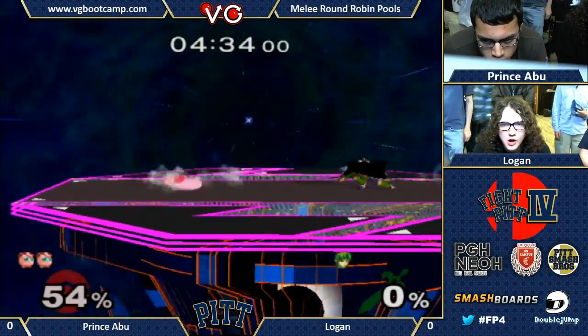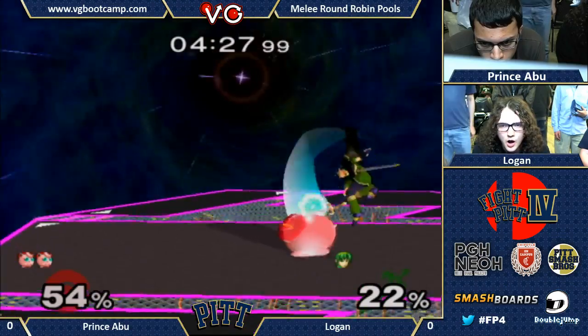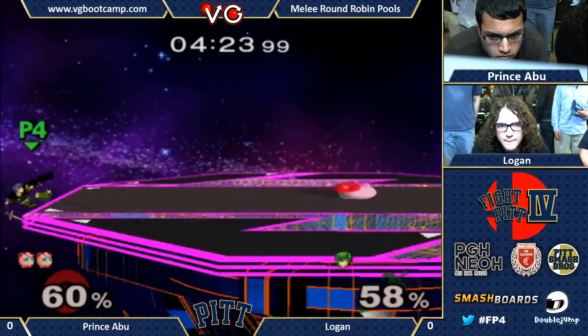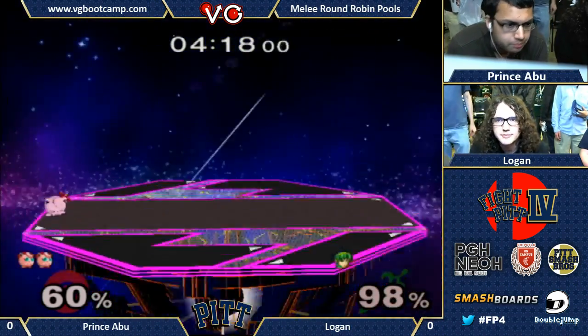Logan says, "I'm not having it. No sir." Just doing some dash dancing, feeling each other out. I think they're both starting to get a little antsy. Abu wants to end this real quick - he's got to go for that rest. Good crack. Shield breaker. This should be it. There it is.